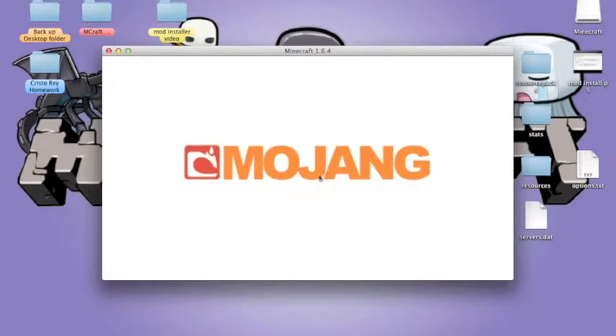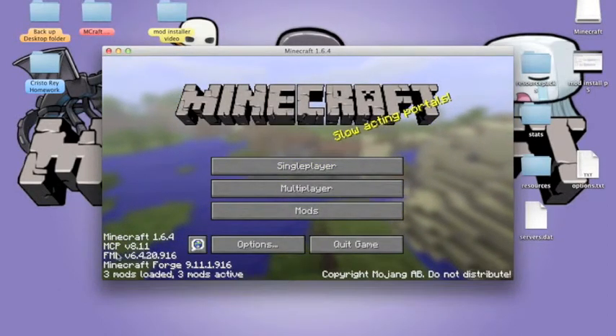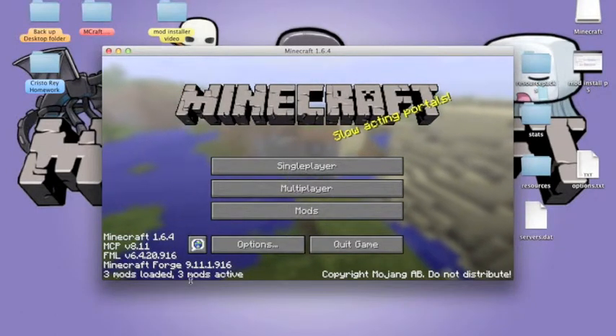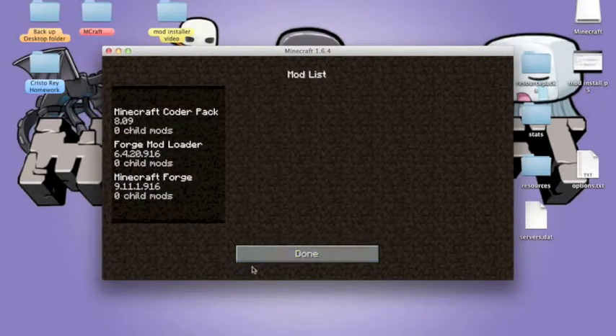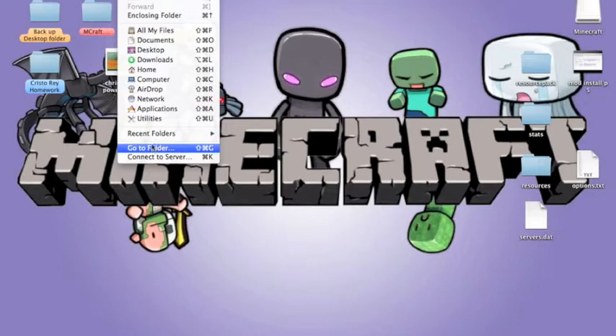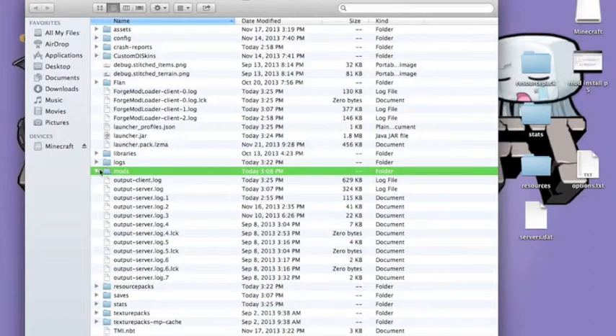Wait, because Minecraft takes a long time — of course, it's Minecraft. To know if you did the installation correctly, go to the main menu and you'll see where it says 'Minecraft Forge 9.11-blah blah blah, 3 mods loaded, 3 mods active.' Go to the Mods section and you'll see all your mods. Quit game — you don't need that anymore. Go to your Minecraft folder and you'll get a new folder that says Mods.